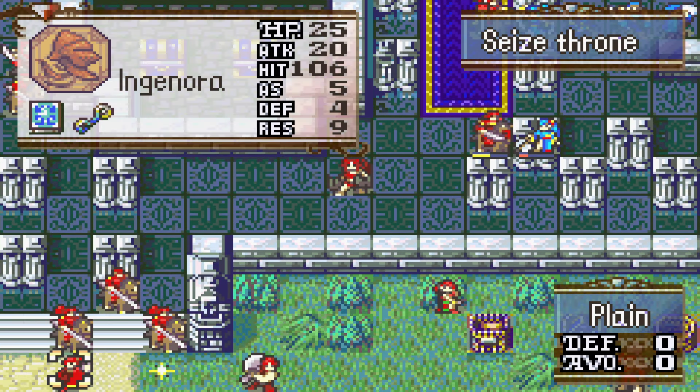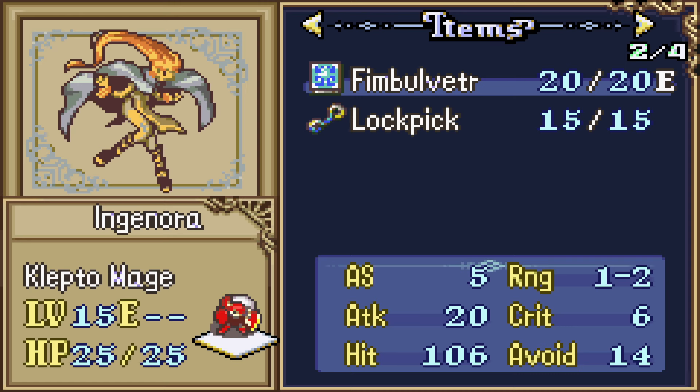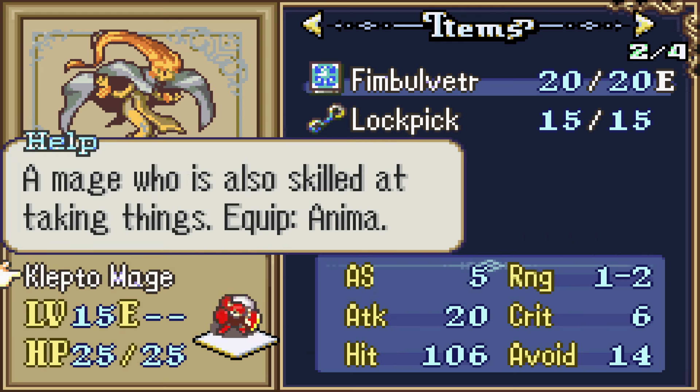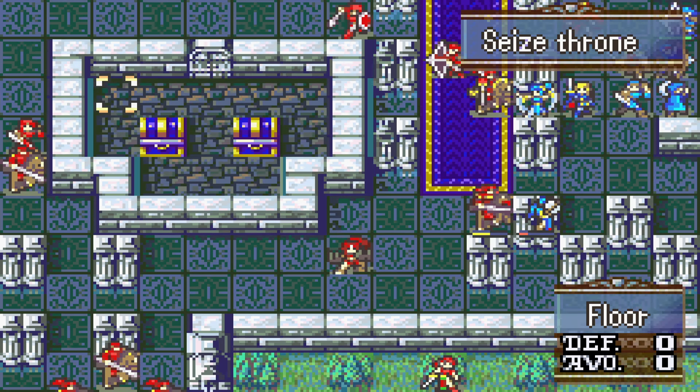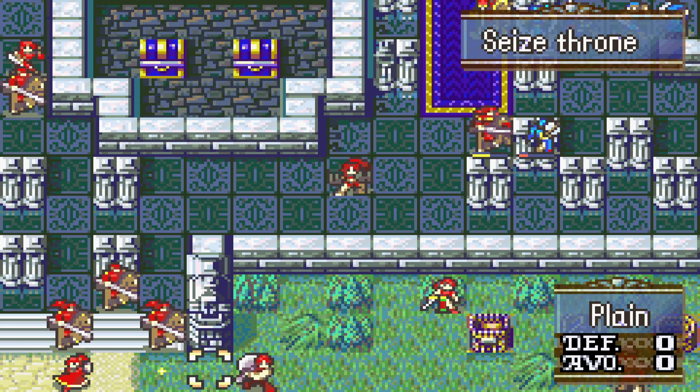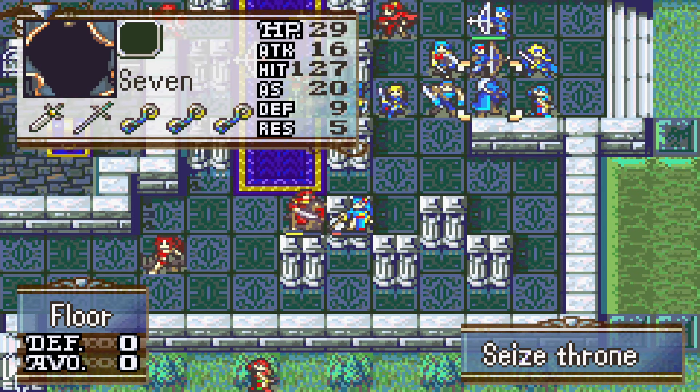Oh, indicator where the reinforcement spawned — that is such a neat idea. Kleptomage, huh? That's just a magic thief? That's also a very cool idea. Vimblefetzer, though — that's scary on a freaking thief. Just saying.